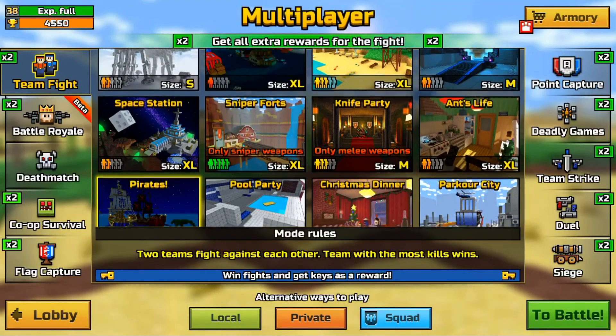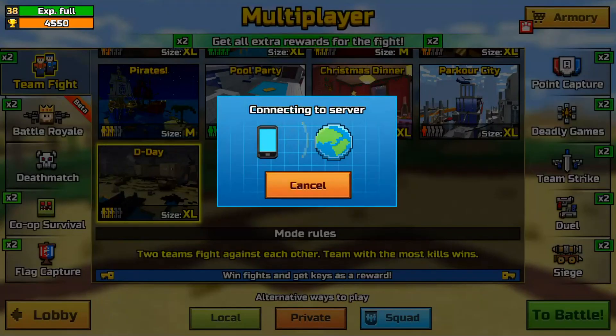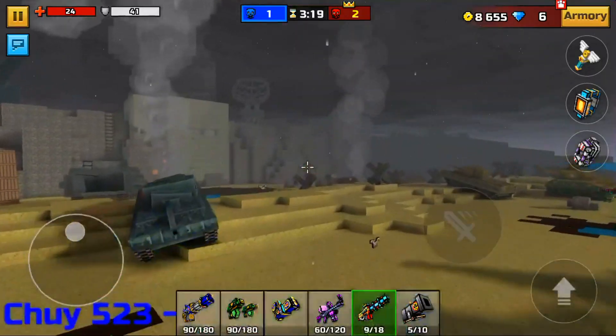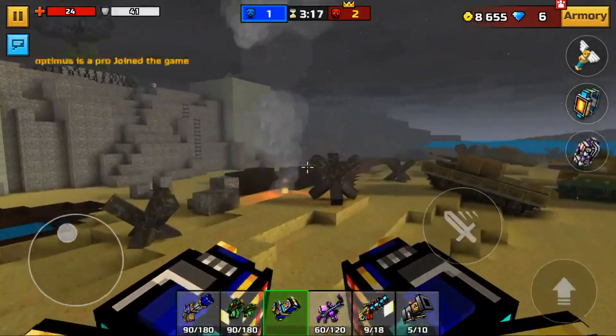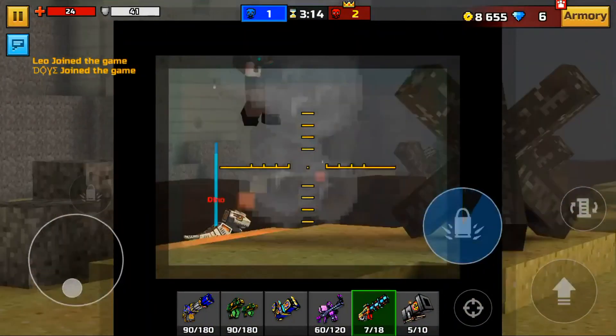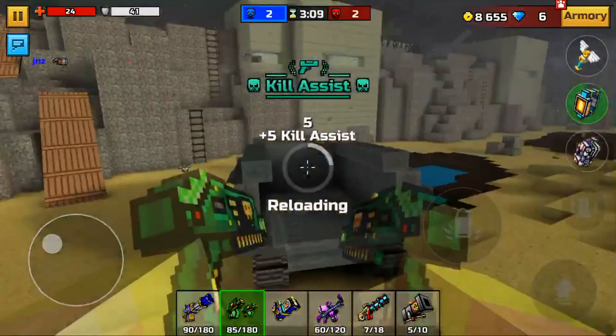I'm going to go to team fight this time — actually I like this map more, I'll go into team fight here and see if I do better, because deathmatch is killing me right now. Literally everyone is sniper-spamming at my level. It's annoying — sniper-spamming is so overused at this point.